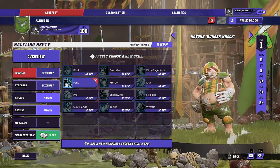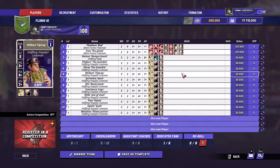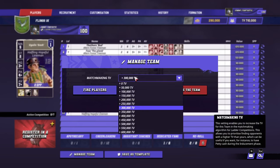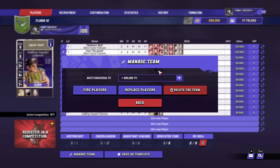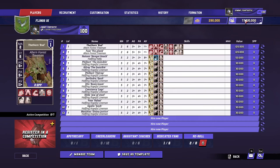The way that Halflings work is they want to be facing as low a TV team as possible, because you don't want your opponent to have Tackle, and you don't want them to have Mighty Blow. Orcs, for example, you don't really want to play because they start with 4 Block, and if they get skills they're going to get Mighty Blow pretty quickly. Mighty Blow and Tackle eviscerates you. You do not want to face a Mighty Blow Tackle player going around killing a Halfling every turn. There's quite a cool feature in Blood Bowl 3 where you can add to your TV for matchmaking purposes, up to 300. But you don't want to set this at 600 — you don't want to face a 1300 team. A 1300 team is going to really massacre you. So you probably set this at 300 and try to spin into starting teams.